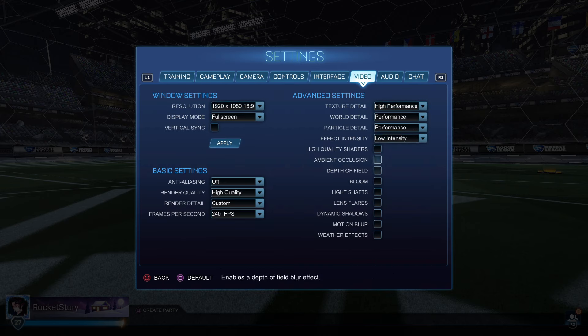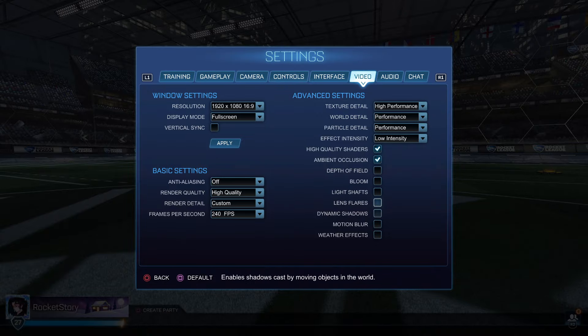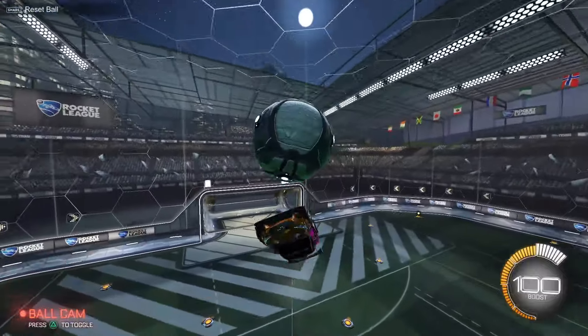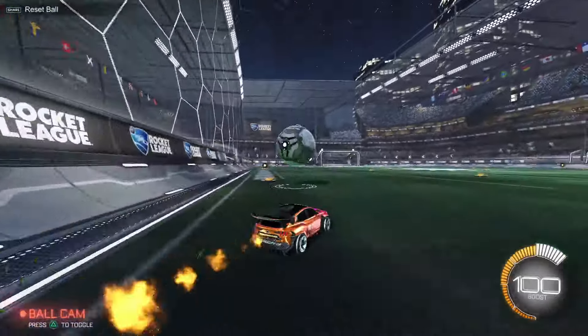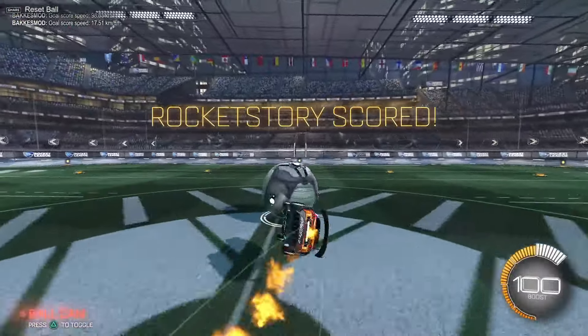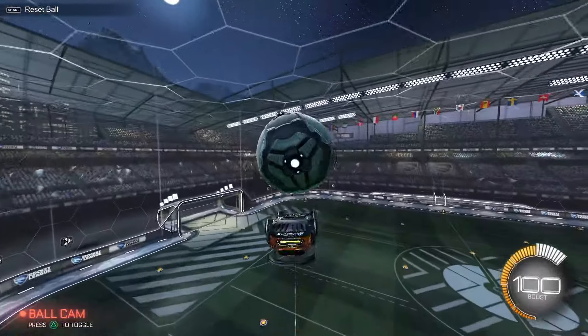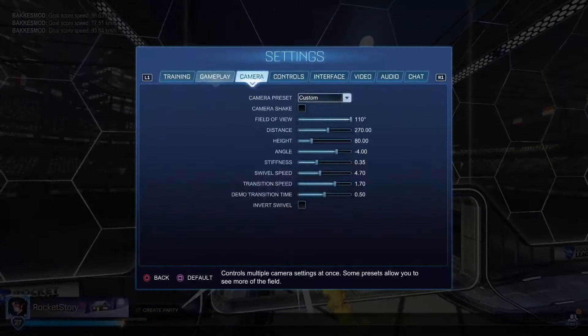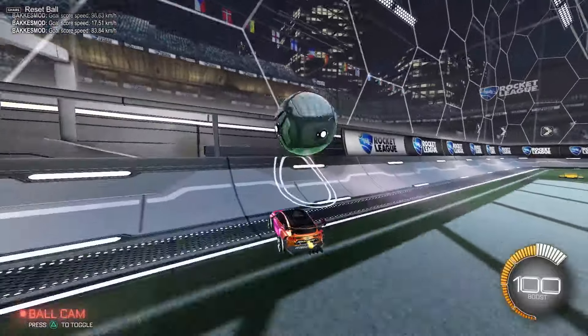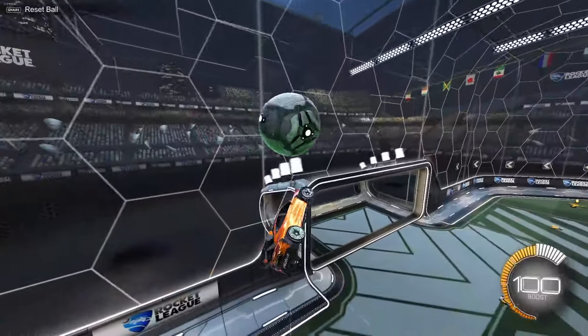All the other interface settings don't really matter — you can copy these if you want. Video settings: all on high performance. Frames per second: 240, resolution 1080p, all extras off. Though at one point I did turn on high quality shaders, ambient occlusion, and dynamic shadows. When I had those on, I hit so many clips — I was going crazy in one live stream. You can tell when I'm using shadows in my clips or shorts because the shadows are visible. Right now I'm not feeling it — I just want to play without distractions. But shadows can actually help with perceiving the depth of the ball.